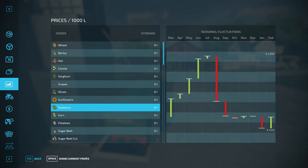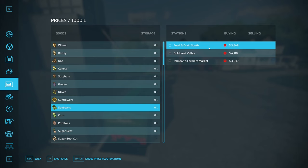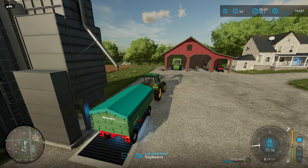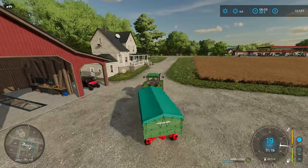Now let's see who's buying and how much they're going to pay us for soybeans — realize the best price from current prices. Feed and Grain South has the best price right now, and they're about to go down too. Go ahead and tag it. This is a place we've been before, so we'll drive over there and I'll see you when we get to the sell point.